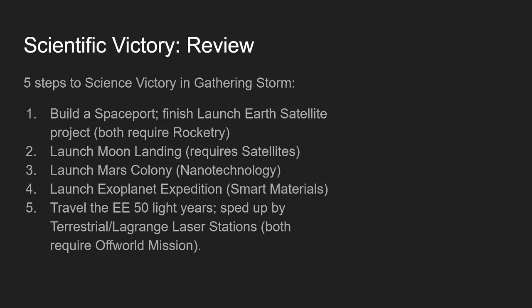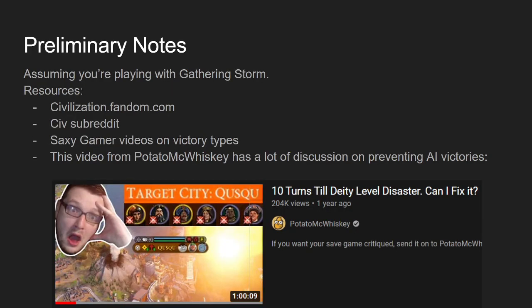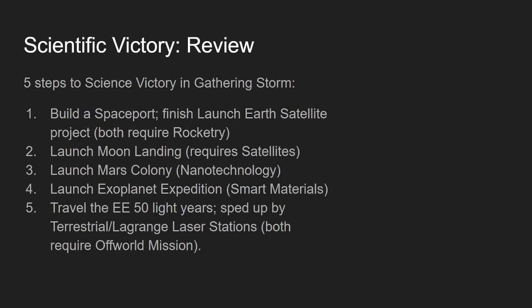To review the science victory — assuming we're playing Gathering Storm — there are five steps. The first is to finish the Launch Earth Satellite project in a completed spaceport, which requires Rocketry in the atomic era. The second is to launch the Moon Landing, which requires Satellites. Satellites are also in the atomic era. In the information era, you unlock Nanotechnology and Smart Materials, which unlock two more projects.